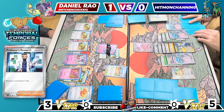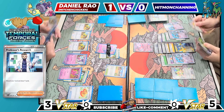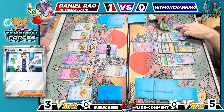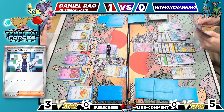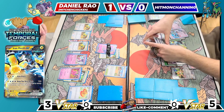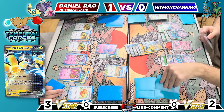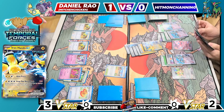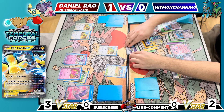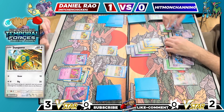Nothing else too insane — we're going to retreat the Mew EX into Iron Hands and Amp You Very Much for three prizes. Going ahead on the prize trade. I'm definitely going to need to answer the Iron Hands this turn and then just hope Jon can't take another two prizes on the next turn. The big thing I'm looking for is the Candy to get Tinkaton EX evolved. I have Artisan in hand so I could just get triple the Dunsparce and try as much as possible — I think that's going to be our route.